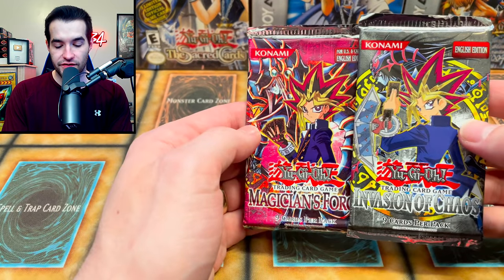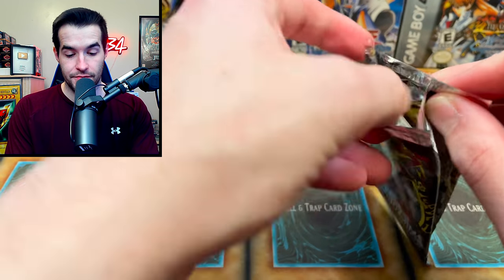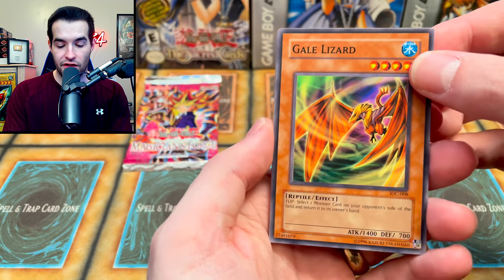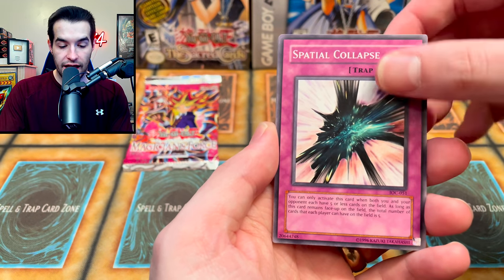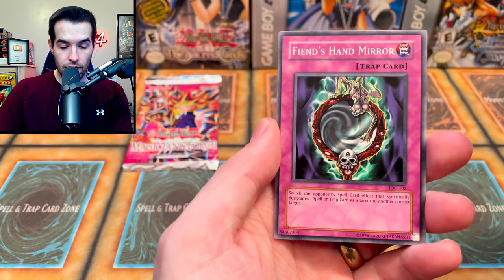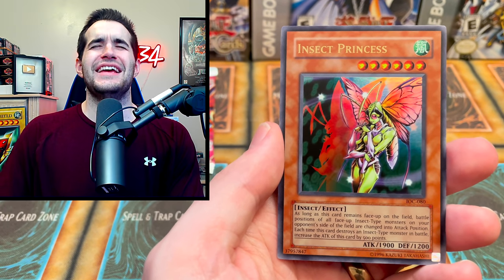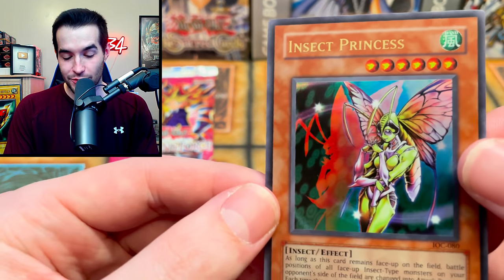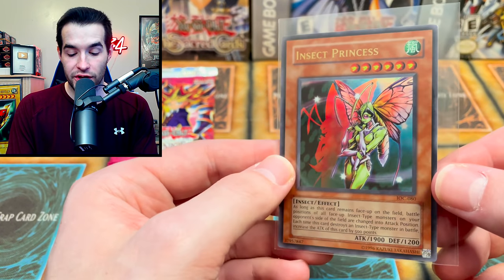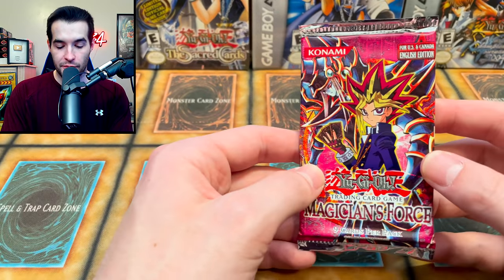On to the final two — the big ones: Invasion of Chaos and Magician's Force. Let's go for IOC — can we pull the Black Luster Soldier? We've opened Floodgates recently, opened two now, which is crazy. Gale Lizard, DD Borderline, Spatial Collapse, Ojama Yellow, Neobug, Salvage, The Silphied, Fiend's Hand Mirror — and will it be one of the big ones? BLS? DMOC? Insect Princess! It's like the most disappointing Ultra Rare, but it is pretty nice artwork and still very cool to get an Ultra Rare out of IOC. IOC is weird — so many big cards and then some duds.